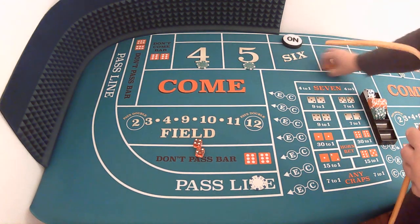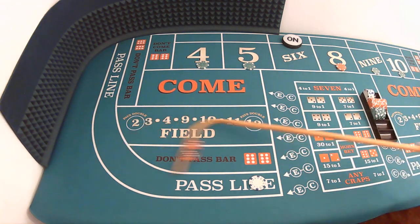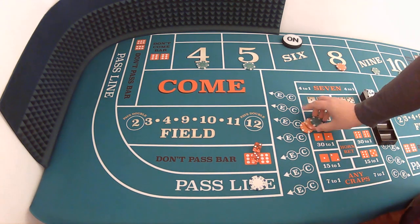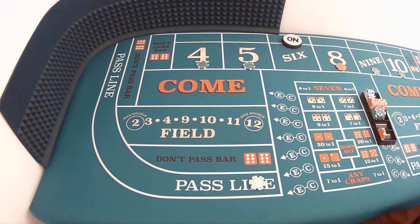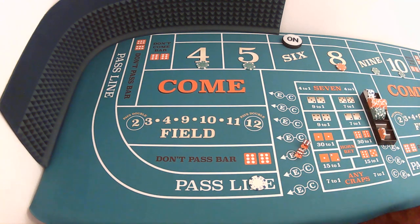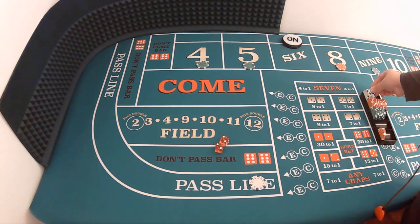Dice are out, new point — four-two, six, easy six, the national average. We'll take this and move it over to the eight. Dice are out — two-three, five, the fever. Thirty-five dollars to the good. Looking for hit number two — craps twelve, we're not going to get it that time. And a hard four! Very nice, hard four, that's a buy four at twenty-five dollars. A dollar back will get us fifty.